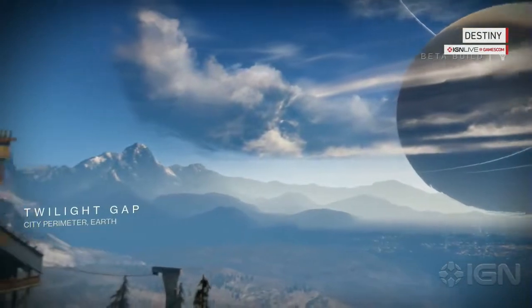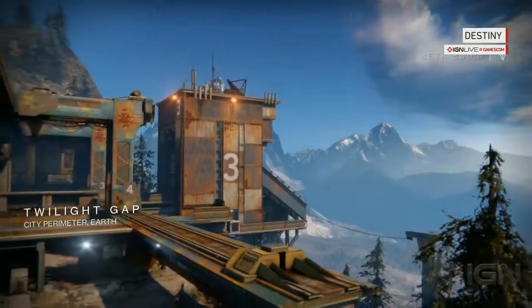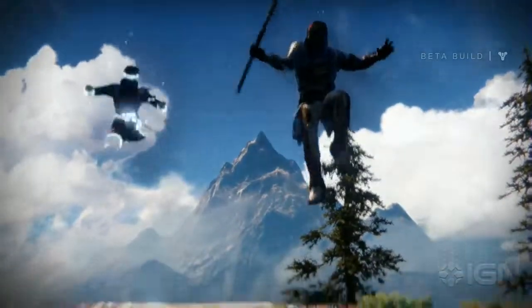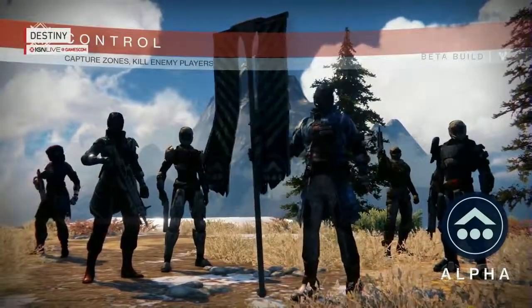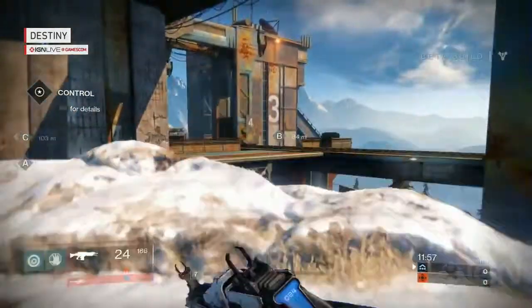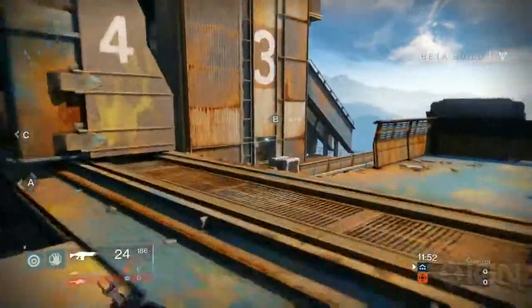Could you maybe give us a quick setup — like where we are and what's special about this map? Sure, so this is a derelict human facility just outside the city called the Twilight Gap. It's a site of a historical battle that happened in the universe of the game. This is a really great map with a lot of elevation, a lot of crafty routes.